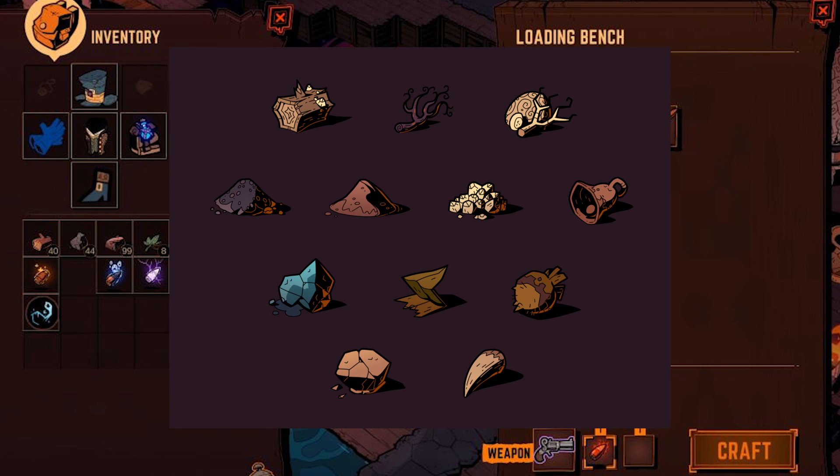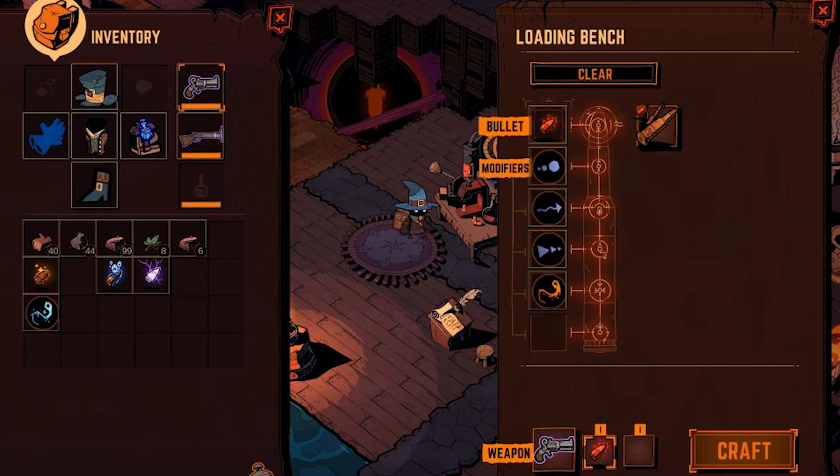Let's talk about the crafting bench quickly. On the right-hand side at the bottom you can see the weapon and there are two slots, so my guess is that a weapon can have two different ammo types. Having studied the bullet in great detail, here's my educated speculation: on the right-hand side is the bullet's casing, and I'm guessing that determines how many modifiers you can use in your bullet.